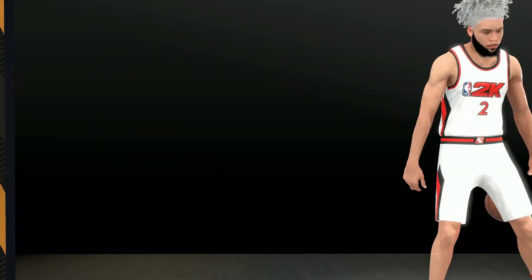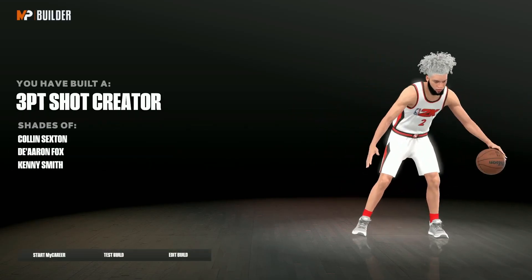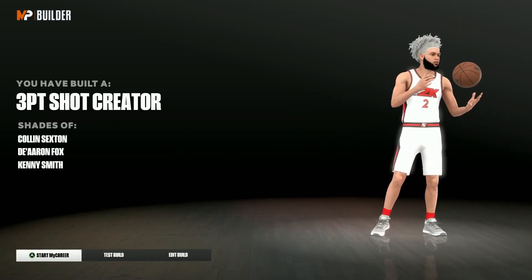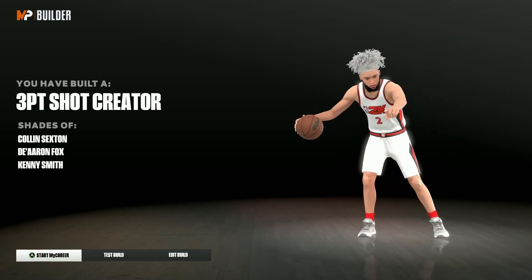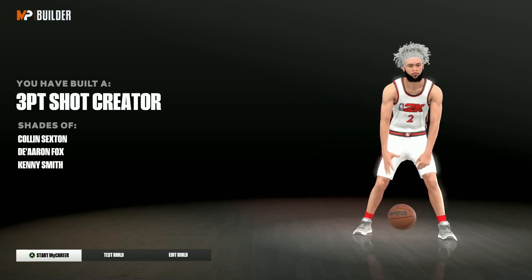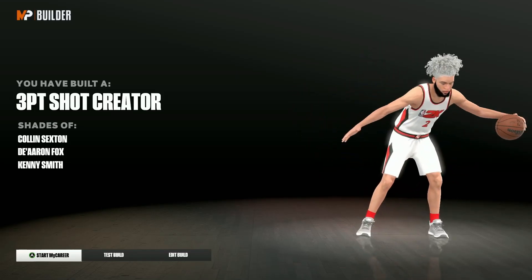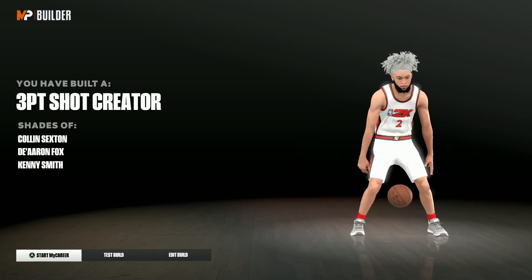For takeovers we have three options: slasher takeover, shot creator takeover, and spot-up shooter. Here are the two I went with, but you could honestly add slasher as well. And there you have it — you've built a three point shot creator, shades of Colin Sexton, De'Aaron Fox, and Kenny Smith. Let me know what you think of this build. Make this build if you're considering making an overpowered point guard build in NBA 2K23 — I'm really liking it. If this video helped you out, drop a like, subscribe if you're new, and I'll catch you in the next one. Peace out.